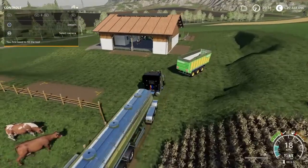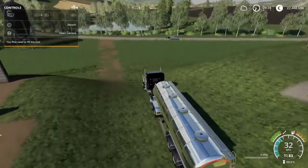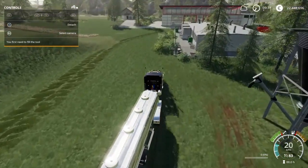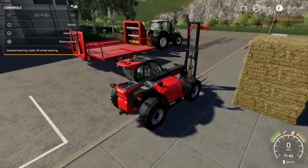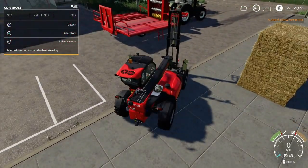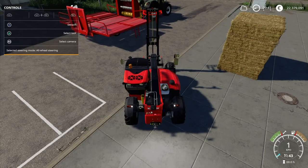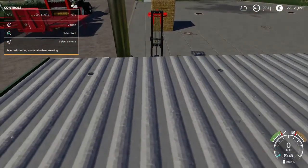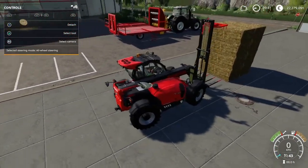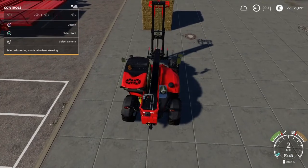Okay, so now the cows are watered. The only other thing we have to do is get some hay to give to the cows on this side that I just gave water to. I said no mods, but I really needed to make my life easier for this video. So I am using a couple of mods — this bale spike for one, and that bale shredder is also a mod. That's a real good one.